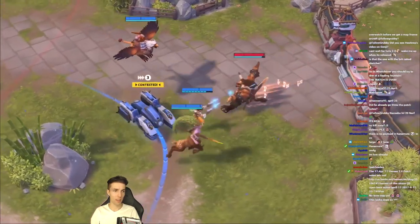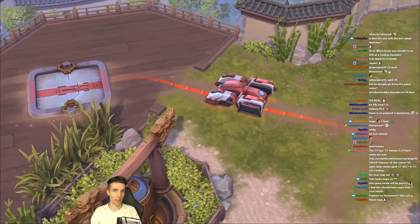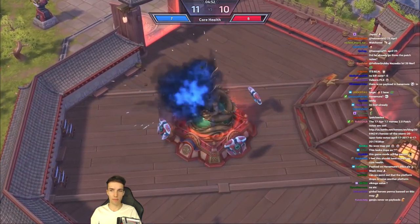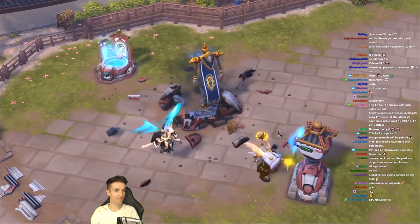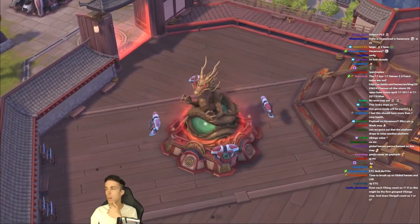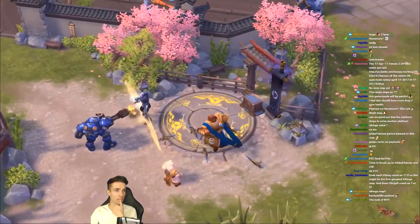Escort a payload to its final destination and damage will be dealt to the opposing team's core. A payload only moves if a friendly player stands inside its proximity circle, with speed dictated by the number of players — max speed at three or more. If even one enemy enters the region, the vehicle stops. If no friendly players stand inside briefly, the payload slowly moves backwards. Each core has seven health, with a normal payload securing one point of damage.